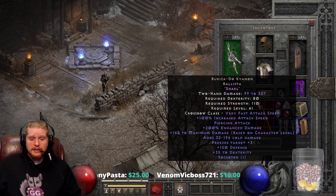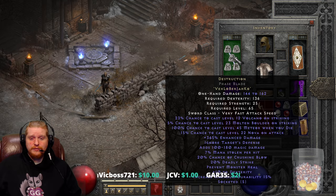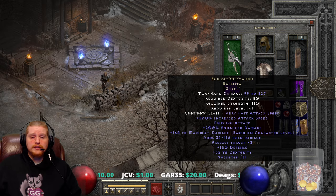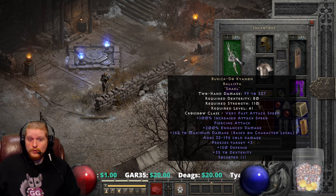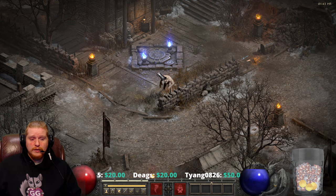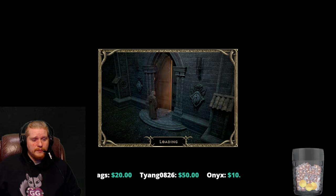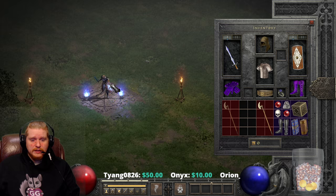On my other hand, I have a Buriza Doe Canyon which has a Shael in it which has an increased attack speed of 100%. Now a Phase Blade is a very fast weapon and a Ballista is a very slow weapon — it is extremely slow. I want to demonstrate the difference between the two weapons with the increased bonus when you are in a werewolf or a bear form. So let's go somewhere where we have some monsters to wail on and I'm going to switch back and forth between the two weapons.